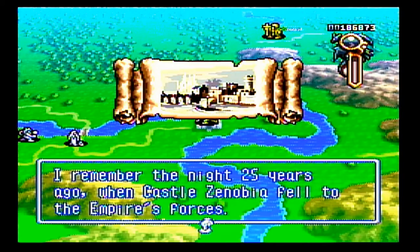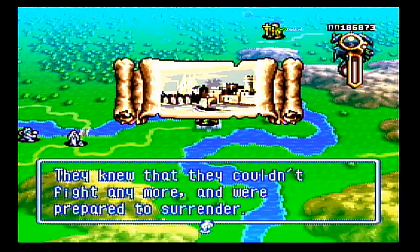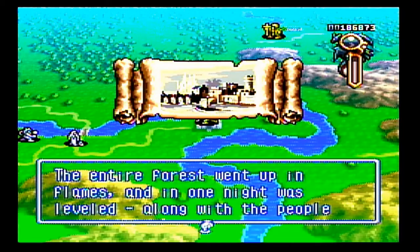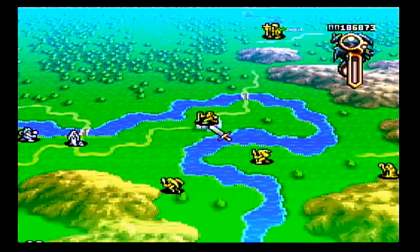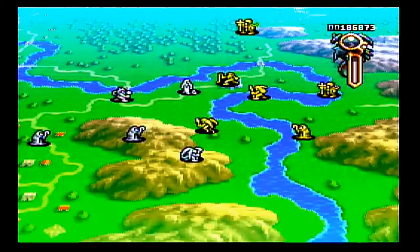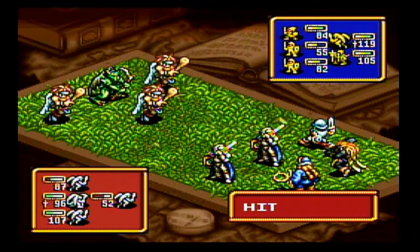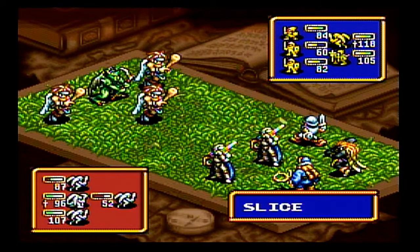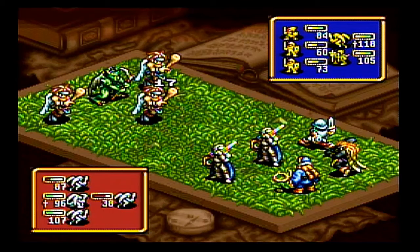I remember the night 25 years ago when the castles of Zenobia fell to the Empire's forces. The few survivors ran into this forest, pursued by the Empire. They knew they couldn't fight anymore and were prepared to surrender. But the Imperial army ignored their surrender and set the forest on fire. The forest went up in flames and was leveled along with the people in it. Ever since then, this place has been called the Poggrim Forest. That accounts for all the restless undead we've been fighting — those are the undead from that massacre. 25 years ago was when Zenobia fell and Mage Rashidi allied himself with the Highlands, and the Highlands invaded and took over the entire continent.